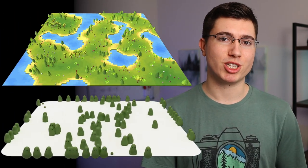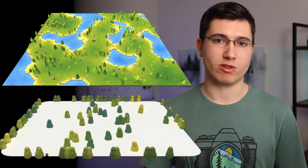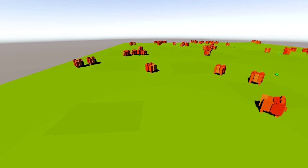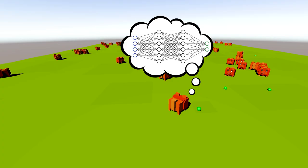I have always been fascinated by natural selection simulators, and I would stare at simulations that other people have created for hours on end, watching these virtual creatures evolve over time. I finally decided to make my own natural selection simulator, but I decided to take it one step further by adding neural networks to every creature in the simulation. If you don't know what a neural network is or how they work, you will by the end of this video.